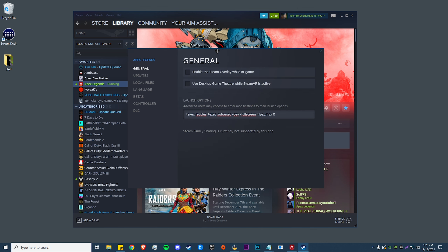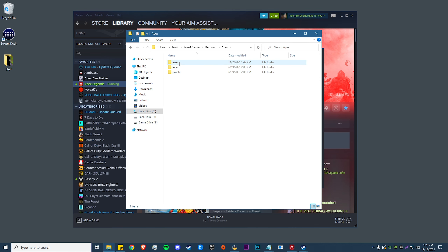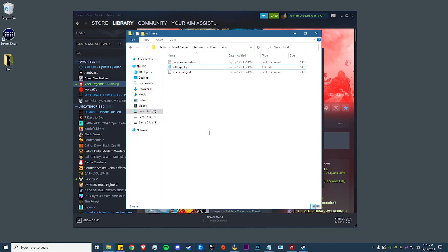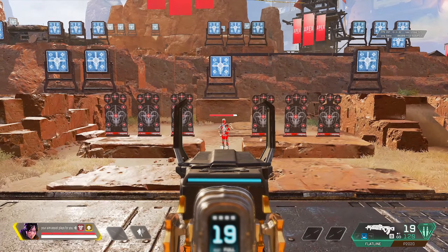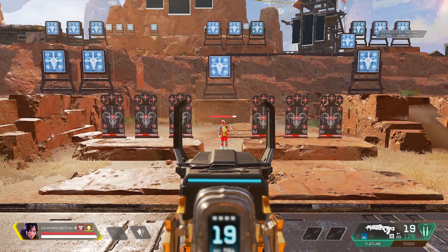I'll show you one more thing that I was having trouble with that some people might have trouble with as well. Come back down here, type in 'saved games', go to Respawn, Apex, Local, and then settings.cfg. If you're having problems with not being able to change and edit reticle colors while still in game, it might be making its own keybind for those values and not letting you edit them. Just right click settings.cfg, go to Properties, make sure read only is checked, and then you should be good.